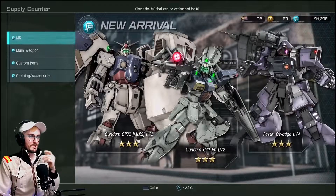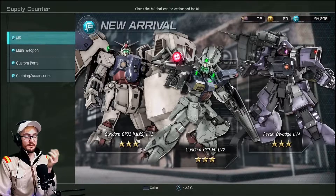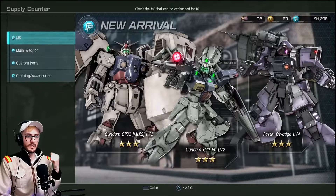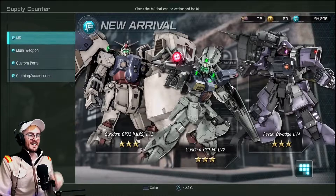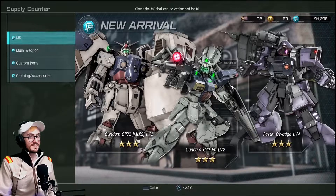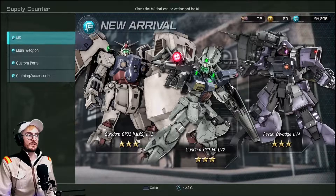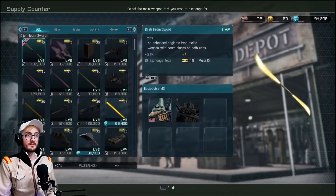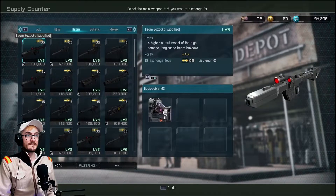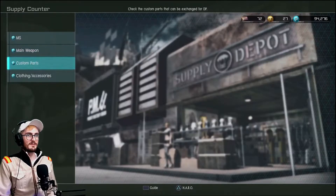New in the DP store we have the Gundam GPO-2 MLRS level 2 — that's the support variant. I don't have that on this account but I do have the level 4 on my alt account. The GPO-1FB — nice. I do like it. I think it lacks damage for how fast it is, but it's a good suit all round and you get a Peasant Wage level 4 too, just the weapons to go with it. Oh, there's a prototype beam rifle actually — that would be cool. Not right now though because I don't have enough DP for it.